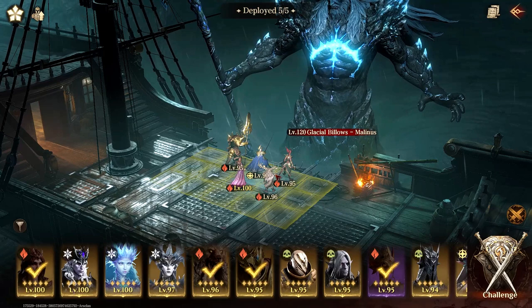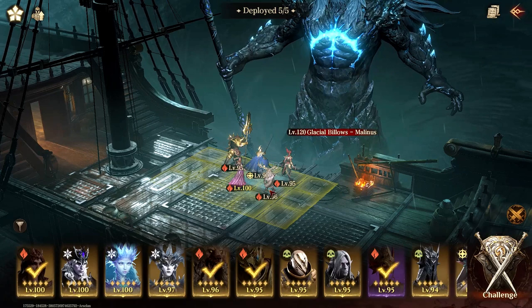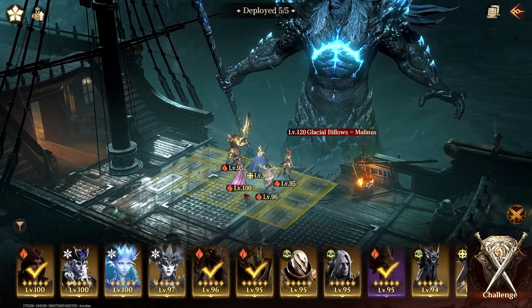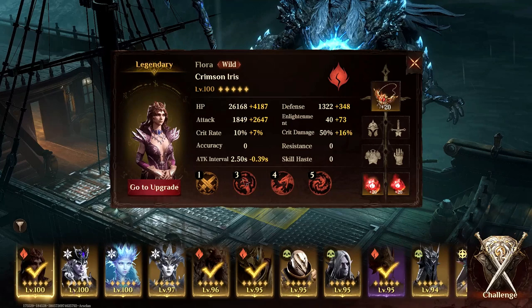If you remove Flora from this team, the team's damage drops to somewhere around 20 million maximum, depending on who you bring instead. That's one of the concerns with the vial team — I hope they nerf Flora because this unit is fairly strong in PvE scenarios, probably more so than others.